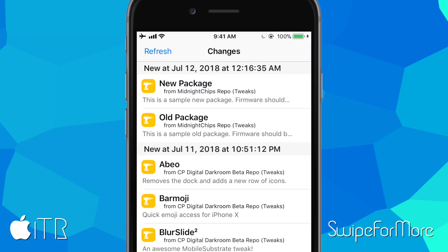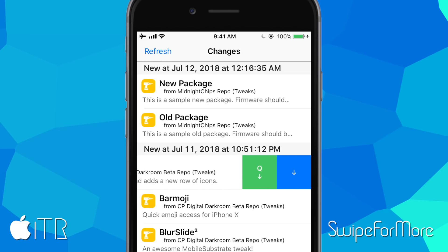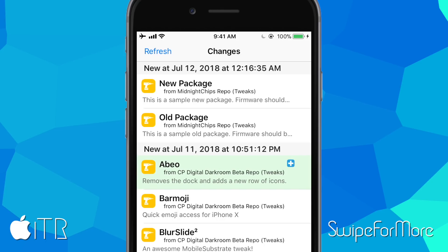Let's go to the Changes tab in Cydia — here are a few tweaks I want to install, like Abeo and Barmoji. Swipe for More lets you swipe left on a tweak, and two buttons pop up: a green Queue button and a blue Download button. I'll tap the green button to add Abeo to the queue, then do the same for Barmoji. This makes adding things to the queue so much easier than the typical Cydia method.